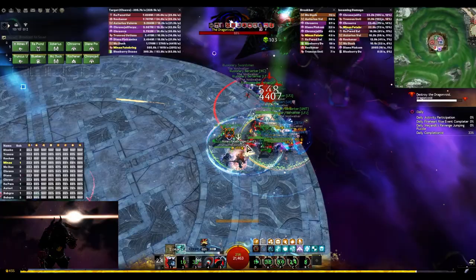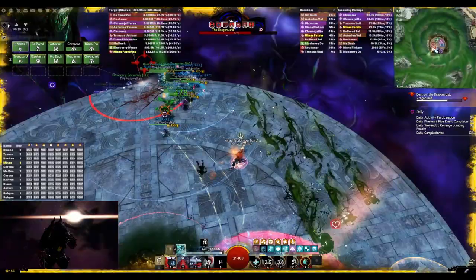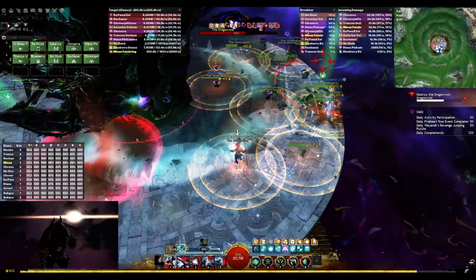Similarly to before, before running out you can use all of your skills and your F2 active to cap out quickness uptime. During the waves you can always swap to staff so that you have an emergency block in case you need it for either the wave or a sniper that's running towards you.